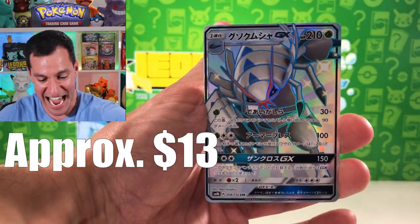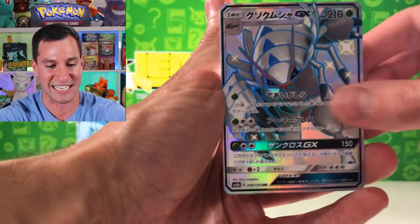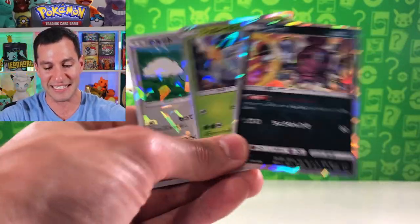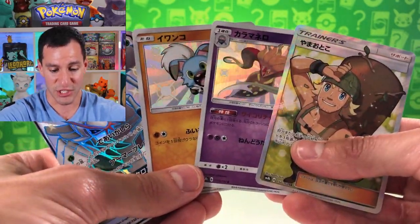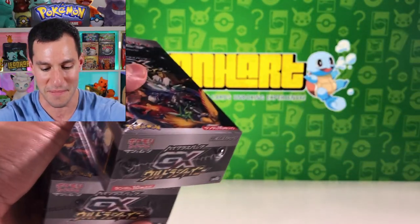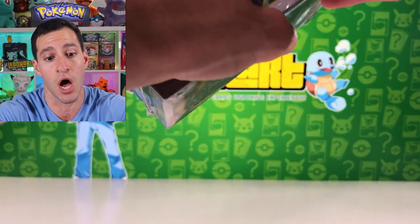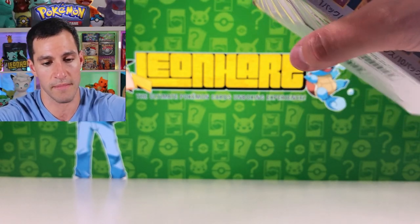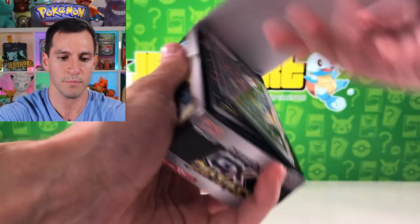And there it is out of nowhere — a shiny Golisopod GX! I told you! I told you this is a great box. I know there's no Charizard but this is an amazing box — three shiny Pokemon and one full art shiny. Super Saiyan Hiker full art. I've pulled the Golisopod before. Now the question is which box should I open next? I believe the middle one is the one I predicted has the shiny Charizard. Let's go!